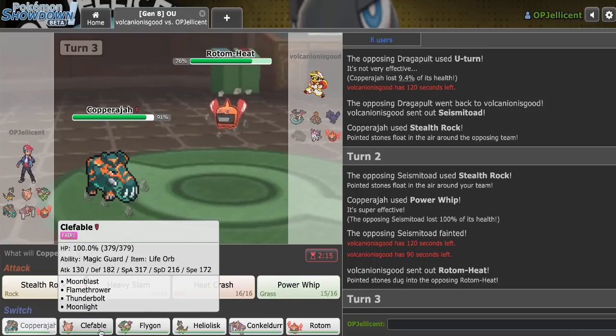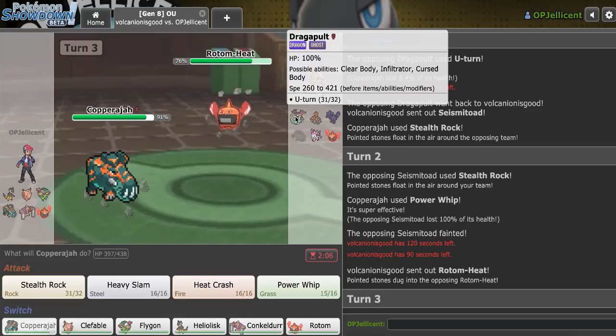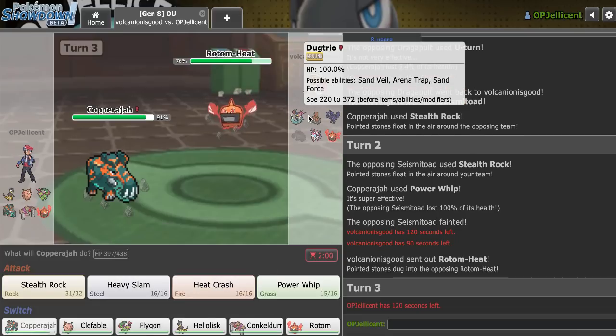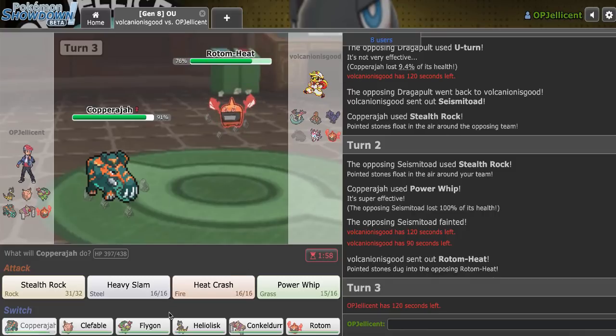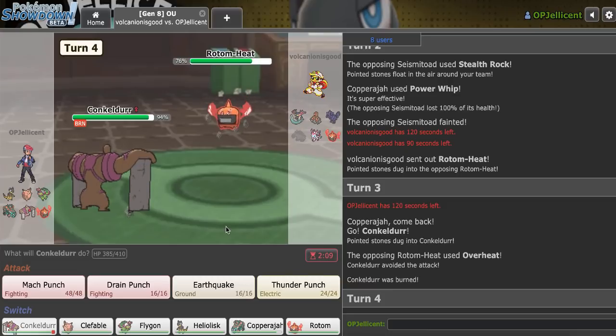I really want to keep my Rotom-Heat healthy for Corviknight and Sylveon. Maybe my best play here is to not go Flygon on Will-O-Wisp. Although Flygon doesn't do that well right here, it's still my speed control for Dragapult. I'll go Conk. They go for Overheat and miss — that is actually really big.